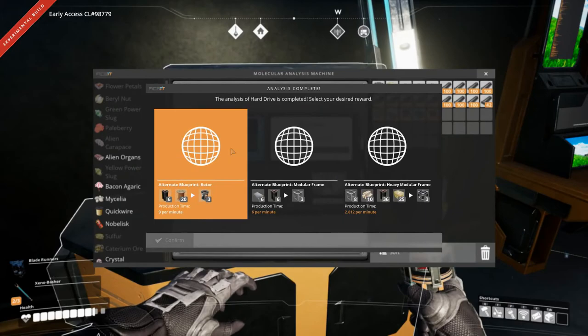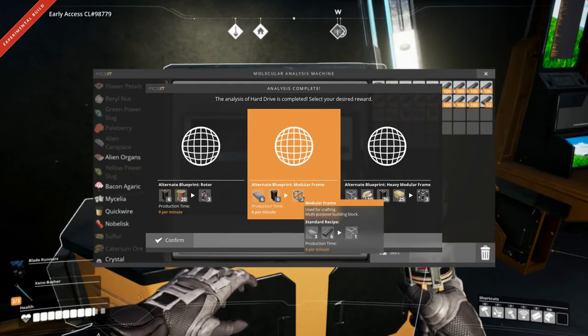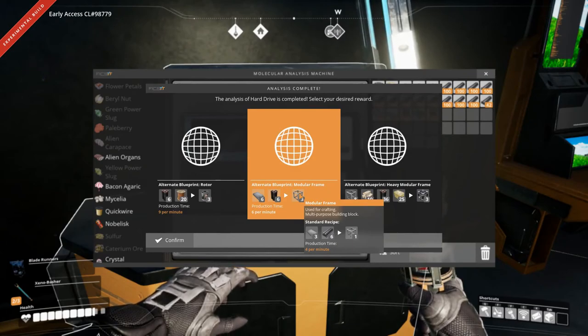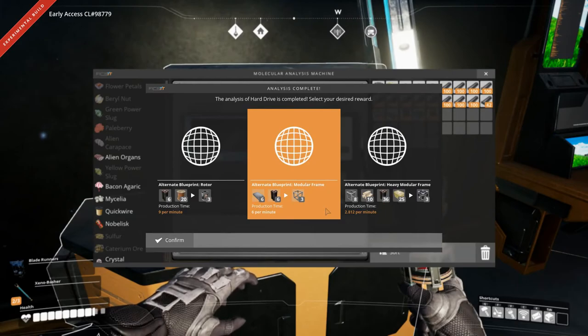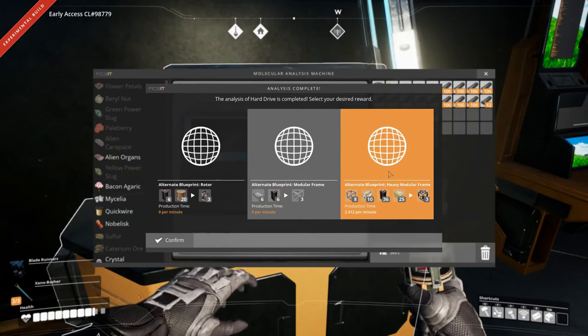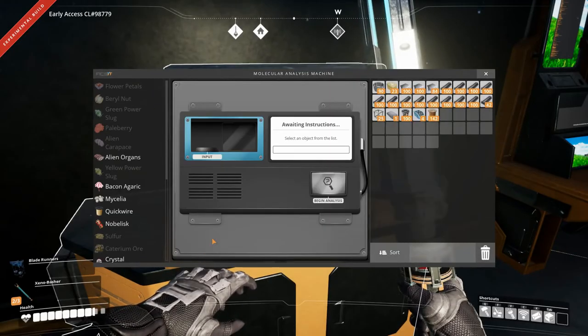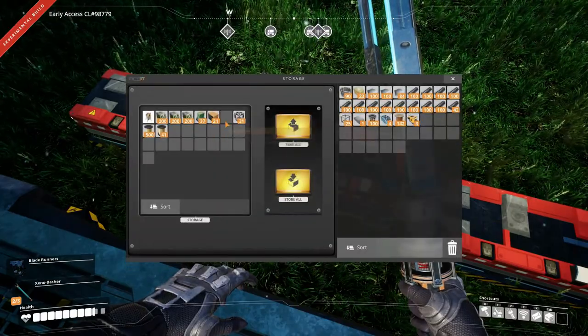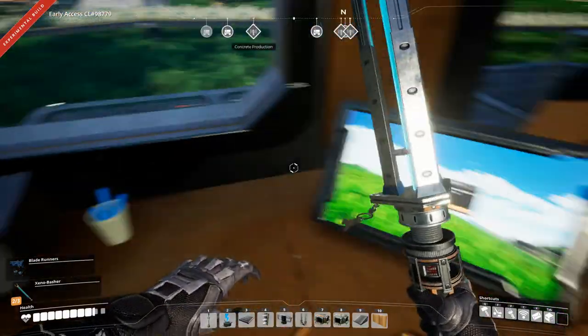I think we are done with our MAM. Let's take a look — we have the rotor alternate again. We have the modular frame alternate, which is a third faster — three reinforced iron plates and six steel pipes instead of six iron pipes, producing three modular frames. And the heavy modular frame one we've seen before as well. I'm thinking the heavy modular frame — let's do that. We still have some hard drives, so let's get another one in there and begin the analysis.